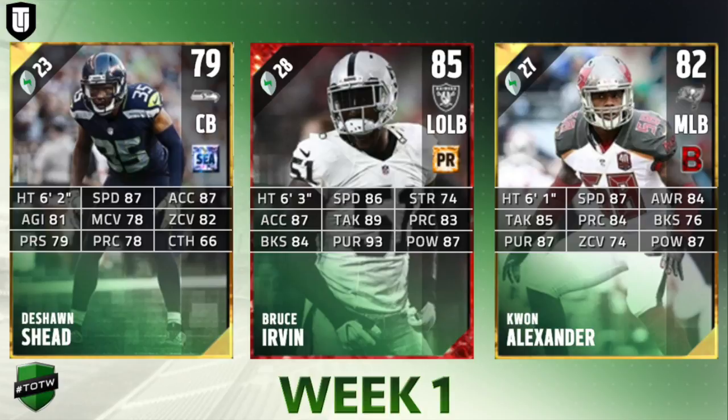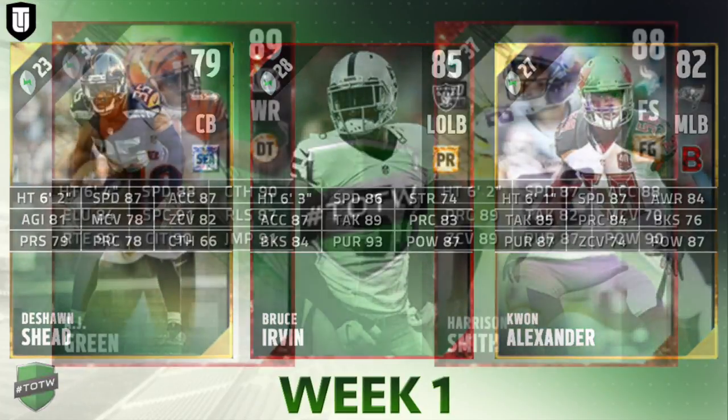Last on defense we have Kwon Alexander — by far my favorite card this week. He has 87 speed, 85 tackle, 87 pursuit, 84 play rec, and 87 hit power, so he stacks really well against Bruce Ervin. The best part about this card is that his chemistry is 'Battle Ready,' which means whenever he goes to make a tackle, the tackle battle button is automatically going to be X every single time. This makes him probably the best middle linebacker in the game right now for a gold card, and he's going to make a lot more tackles because of it.